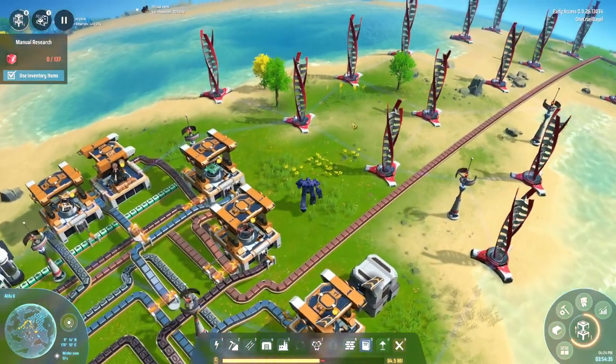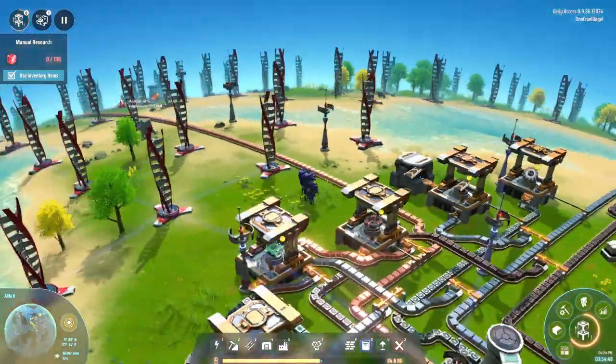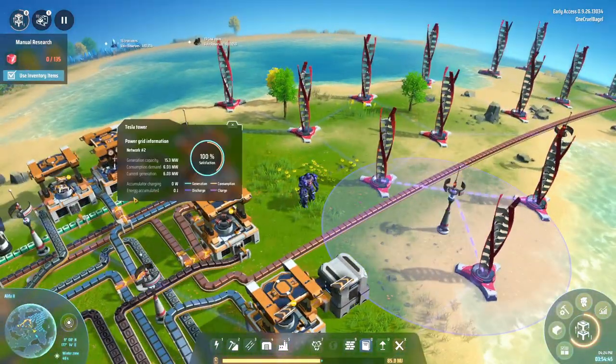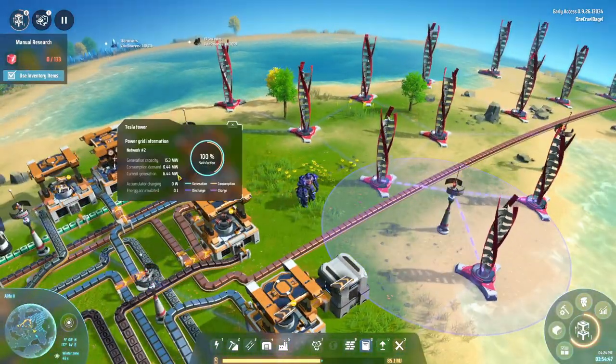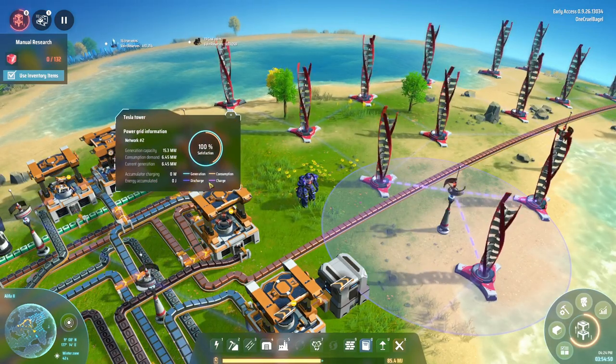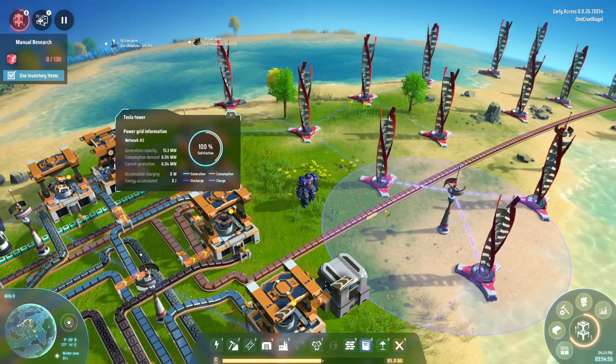I'm currently using lots of wind turbines to generate power, and they're working fine. I've got a lot of them and between them they're producing enough power to keep my factory going. Clicking on here shows me the power satisfaction. At the moment you can see we're using a bit less than 50% of the power being generated.